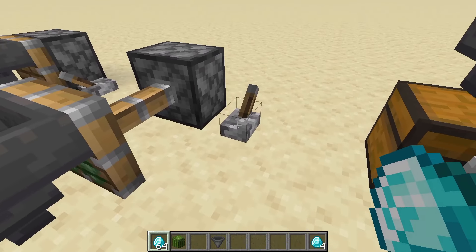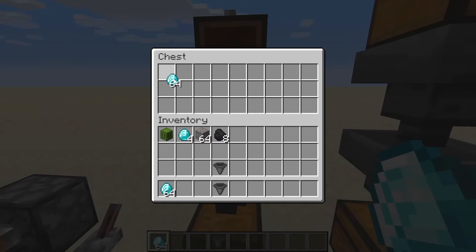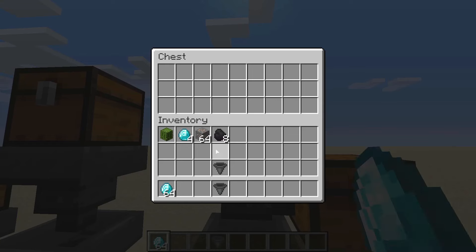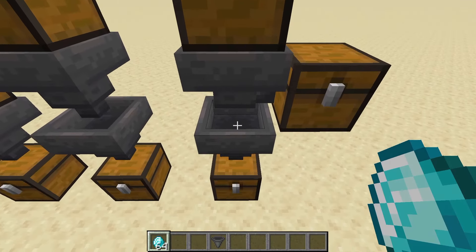Hoppers cannot be pushed by pistons or pulled by sticky pistons. A hopper will send items through the chain even if there are multiple hoppers in the chain, and even if one of those hoppers goes towards the side.